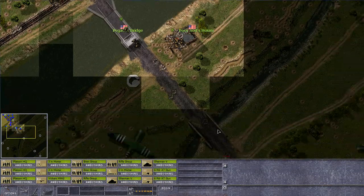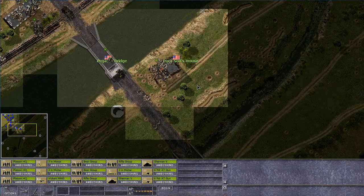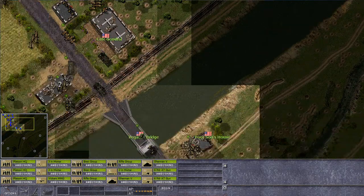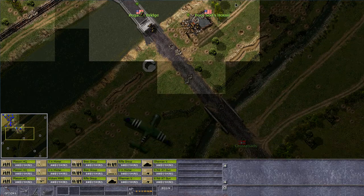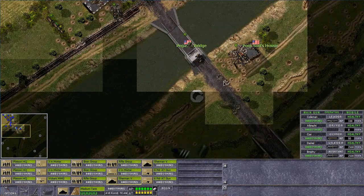Have we made any kind of progress? We actually have. We have the poor sod's house and we have a trench. That is, in itself, fantastic. I really don't know where the Germans will be. But what we need to do, in any case, is get the Sherman across the freaking bridge, if we can. Yeah, we can. Let's make it into a sort of defensive pocket here, with our rears to the river.